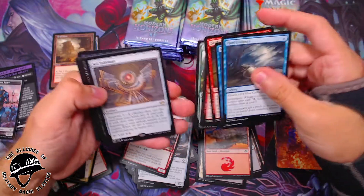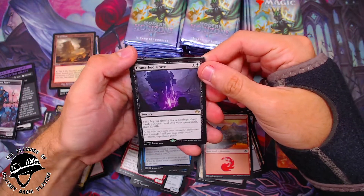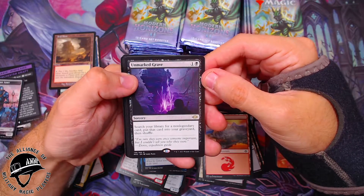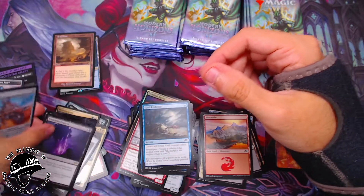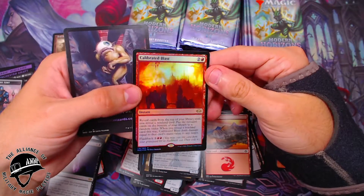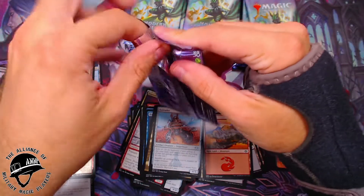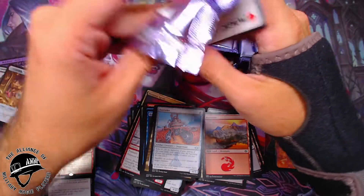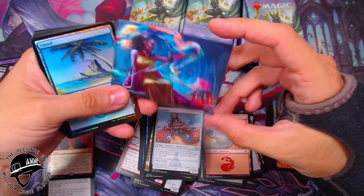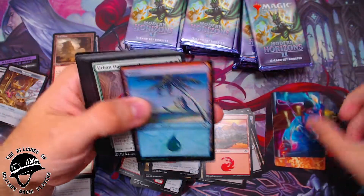That's why the blue-green one is so high — a lot of landfall decks are in those colors. Salt Talisman there. Unmarked Grave — search your library for a non-legendary card and put that card in your graveyard. That's a sweet little tutor. Some decks really care about that. And a Calibrated Blast — foil rare, nice. A lot of Commander decks want specific things in their graveyard. I love that art — that is beautiful.